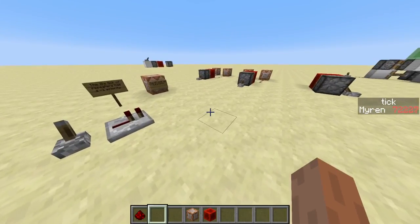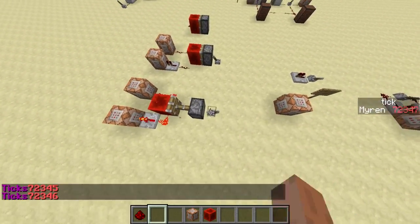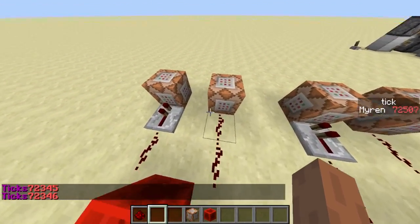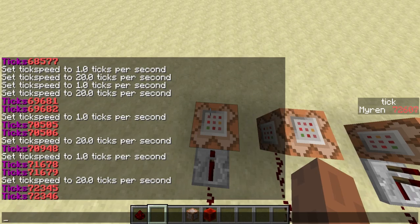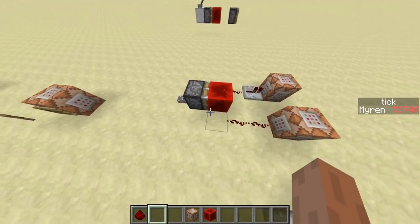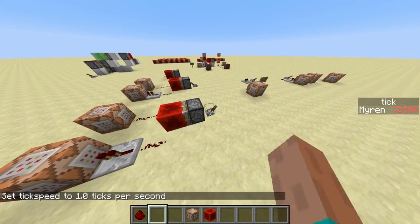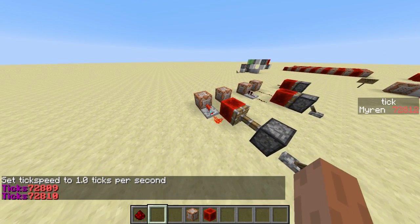Another thing done using command blocks and tick speed mod is that some people think this repeater has only one game tick delay in this configuration. You can see we again have two command blocks which print out the ticks, and this one fires one game tick before this one.